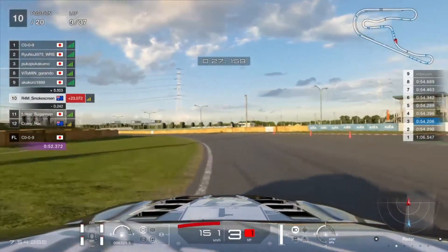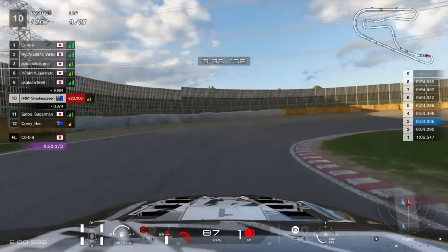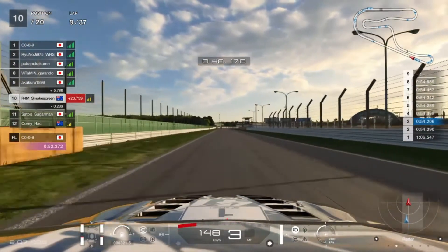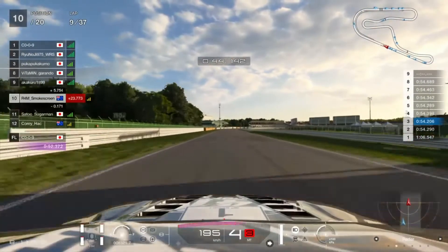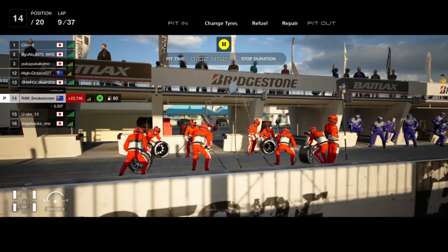He's definitely going to be on the mediums or even the softs at this stage. I would probably suggest the mediums, as we make a mistake running two wide on the entry to turn eight. Satu Sugarman has a look around the outside. We managed to defend that position on the hard tyre, and that's exactly what I needed to do, because I'm going into the pit. It was like four or five cars directly behind me, so I've held up the progress of a load of cars there.